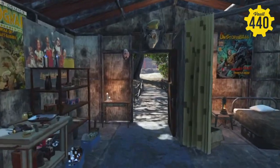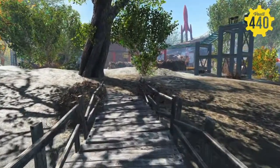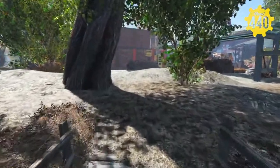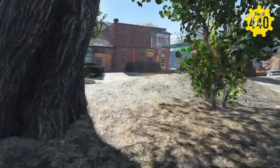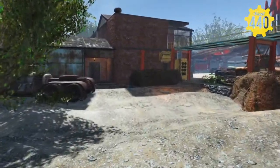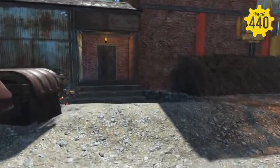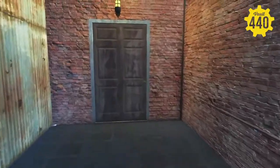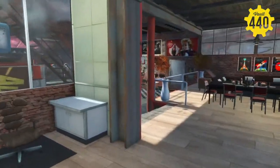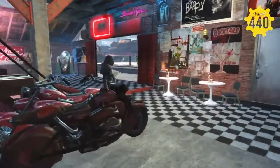This pretty much concludes the tour of the AtomCats' Clubhouse Garage — I don't know what you'd call it, settlement. The other thing is I can't really get any settlers to come here. I don't think the mod allows that, which is unfortunate, because I would love to load this up with NPCs and then dress them up in the AtomCats outfit and really make this a fully loaded, lived-in settlement of just all AtomCats. I think that'd be cool.